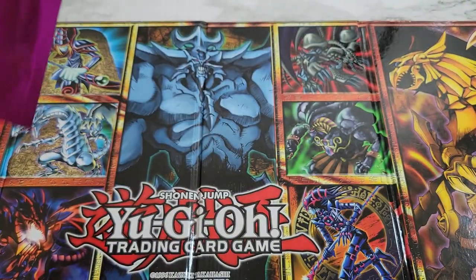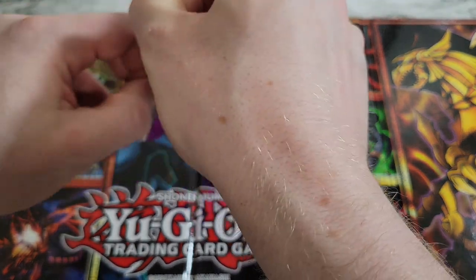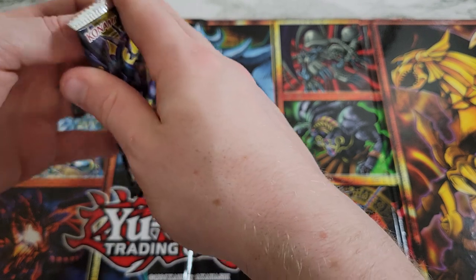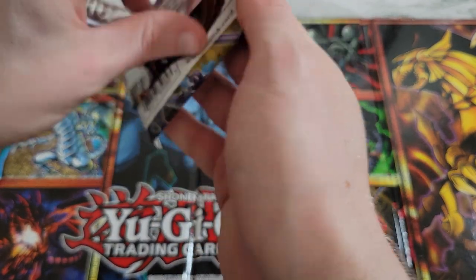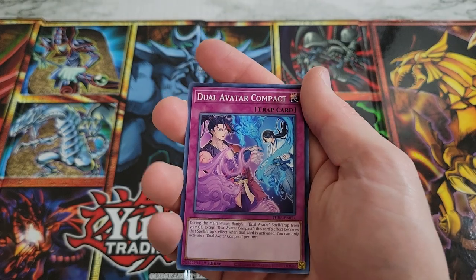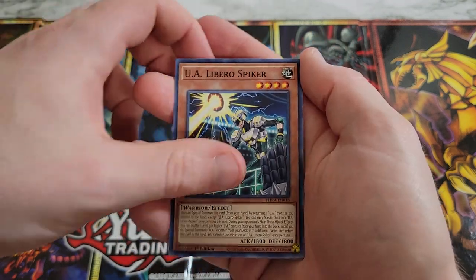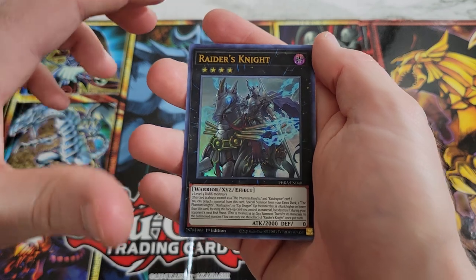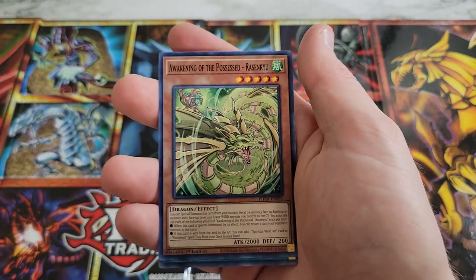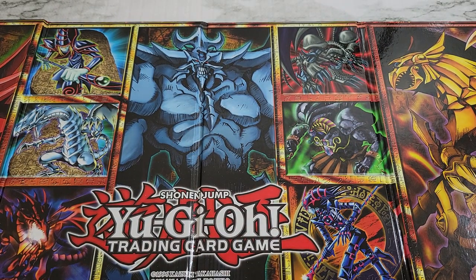Another purple pack — Phantom Rage. I just opened Phantom Rage not that long ago around Halloween. Divine Zeus, Virtual World, Geonated Transverser, Libero Spiker, Raiders Knight — ultra rare, non-guaranteed, that's a hit! Phantom Knight of the Stained Greaves, and then Jack-in-the-Hand — those are all going to be commons. It's a hit technically, we'll count it.